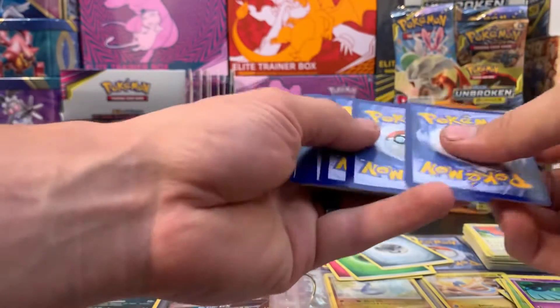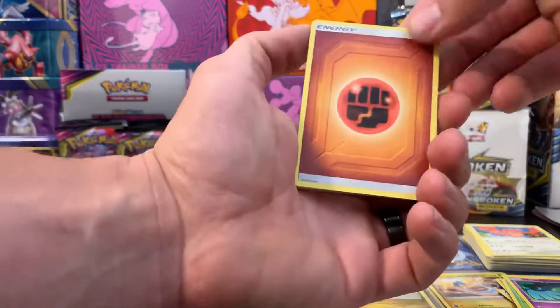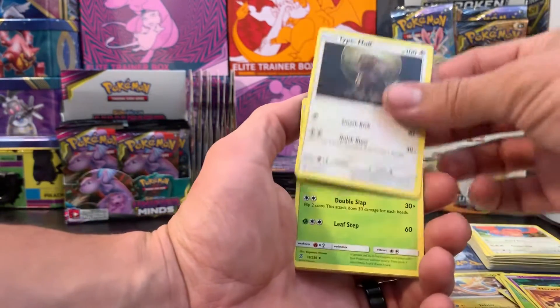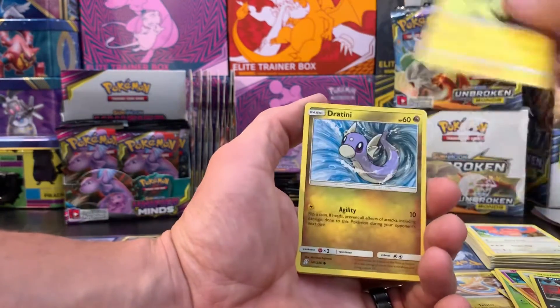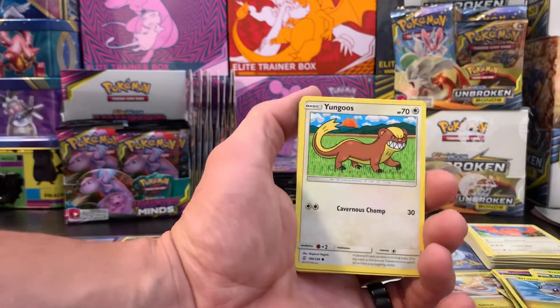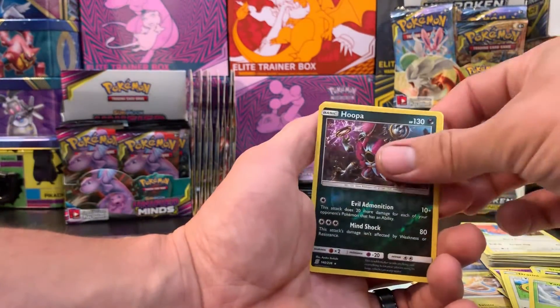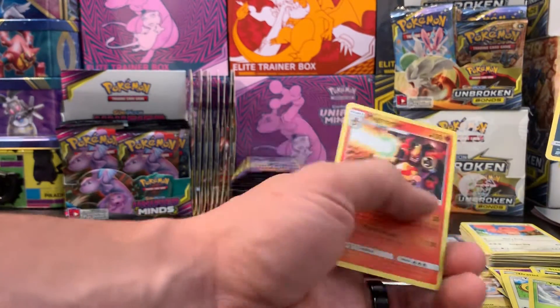Pack seven. We got fighting energy, Heracross, Tynamo, Steenee, Purrloin, Zoltec, Joltik, Yungoos, Natu reverse holo, Hoopa, and Magmortar non-holographic.